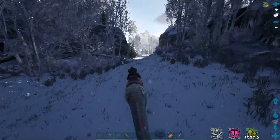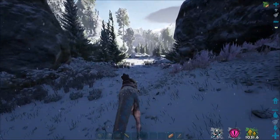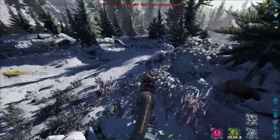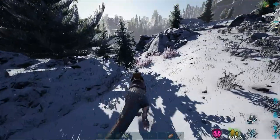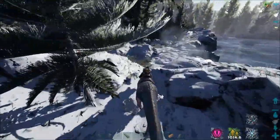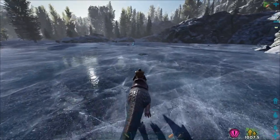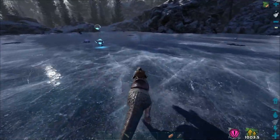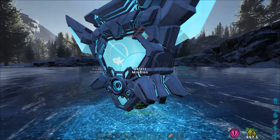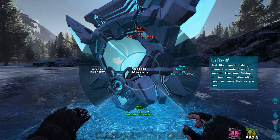I don't know if you guys can see it, but the micro stutter with this snow is just ridiculous. Let's head over back to the lake and try to find that mission — I want to see what the missions are like here. And then we'll get a loot crate and see what we can get out of it. We've got 13,000, that should be plenty. I think they're only like 10 or 11,000 for the green one. This looks like a fishing one — ice fishing.